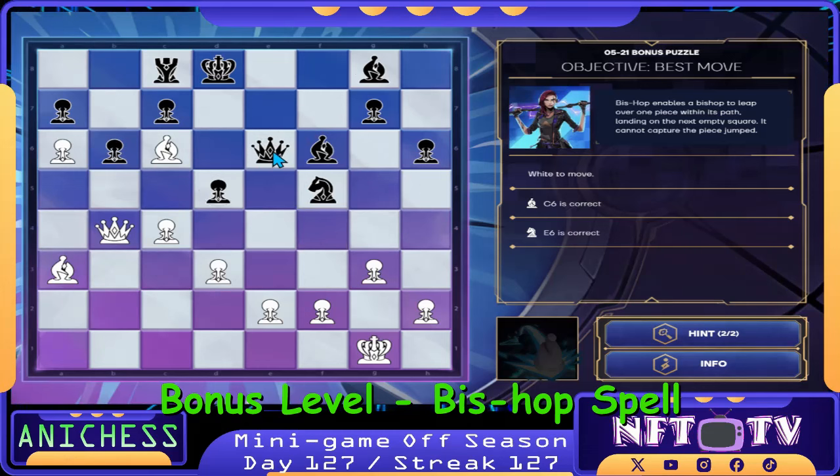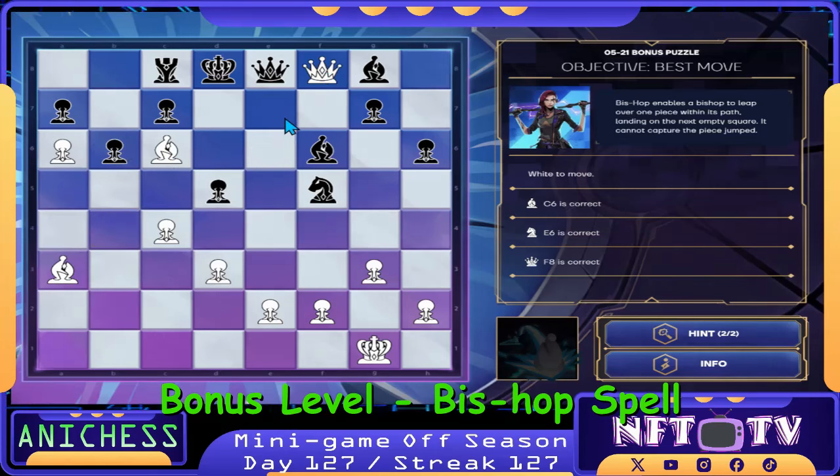The queen captured it, so we're free to check here. Queen to F8, check. Queen will block. And then we just check — we have the queen and bishop. That's checkmate — four move checkmate. We capture the queen using the queen in F8, capturing the queen in C8. Checkmate guys.